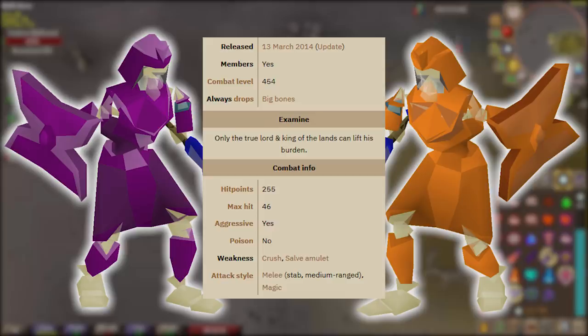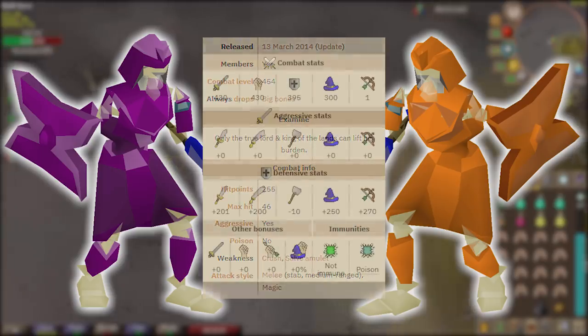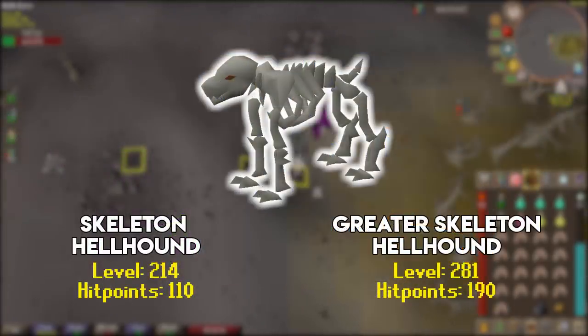His magic attack is ranged and you can easily get out of the way of it. Both forms share the same combat stats: attack level 430, strength level 430, defense level 395, magic level 300, and range level 1. Defensive stats are plus 201 to stab, plus 200 to slash, negative 10 to crush, plus 250 to magic, and plus 270 to ranged.